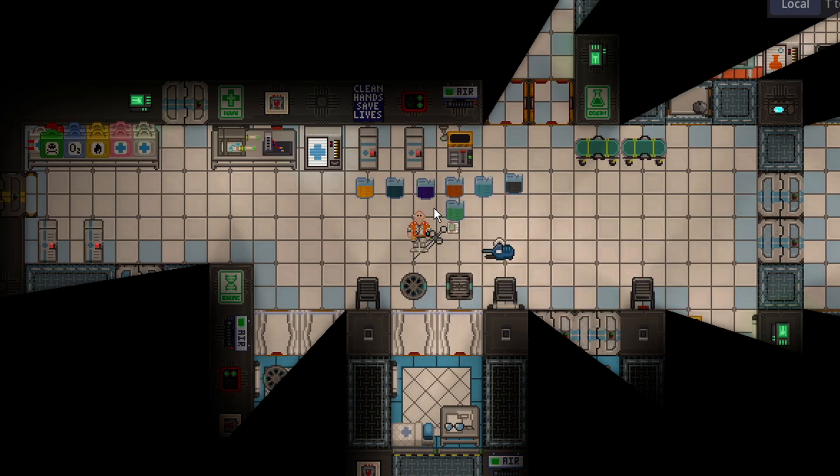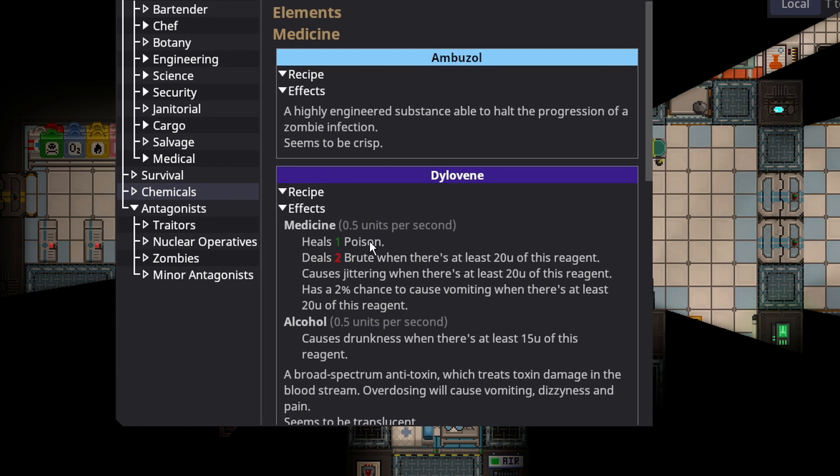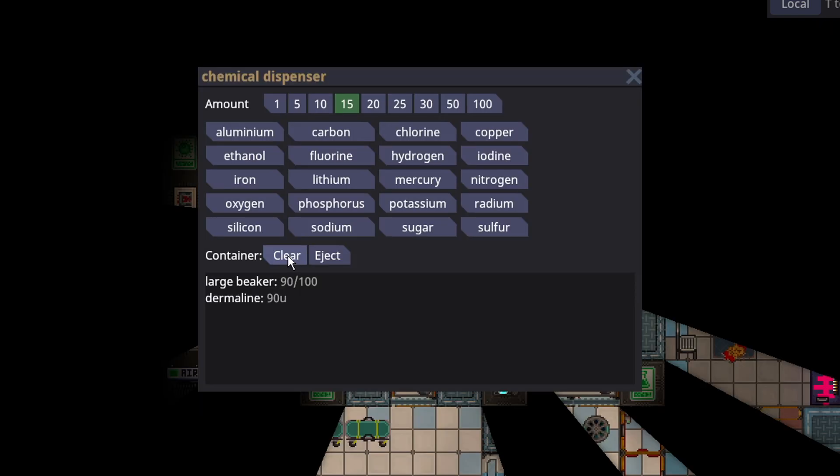Dylavine is the anti-poison drug. It can often be found in pill form. There is a chance it will make you puke when at least 20% of the reagent is present, but it's only a 2% chance. It heals 1 poison for every half unit, so if you take a lot of poison, doctors may have to take some time injecting you. It will make you drunk if you take too much, and you do not want to overdose past 20 units because it does brute damage. To make Dylavine, you just need potassium, silicon, and nitrogen.